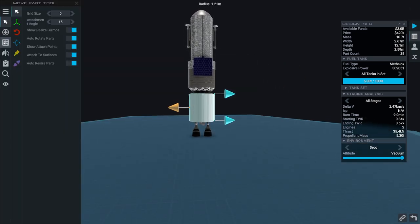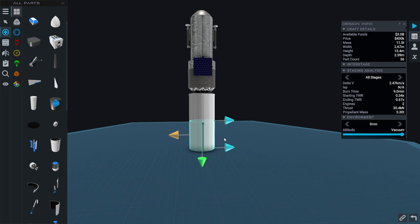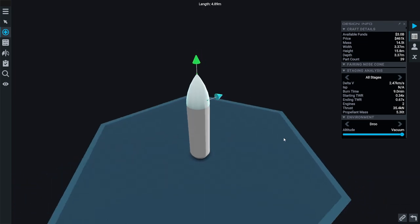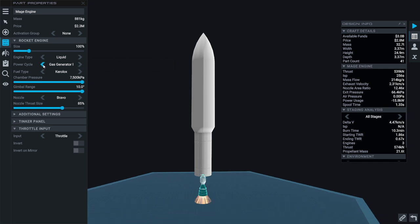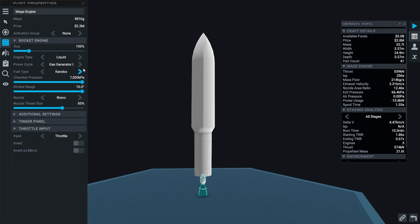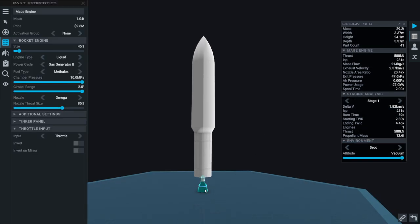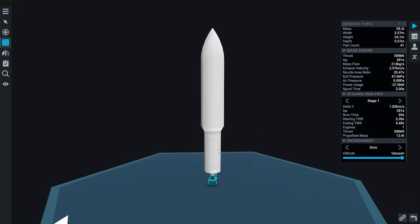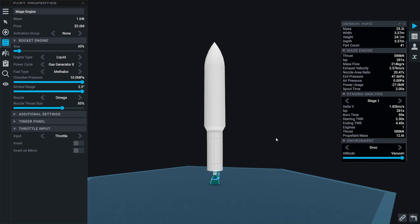That basically looks like what I want. We will add an interstage and a nice big fairing — it all looks like a Titan III, doesn't it? We have gas generator 2 now, which I guess has a higher chamber pressure. Less gimbal though, but it is the upper stage so that's probably alright. Omega would sort of fit the LR-91's look the best, if we were going for a Titan III sort of thing.